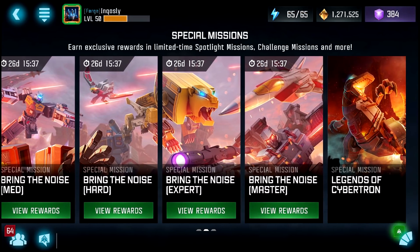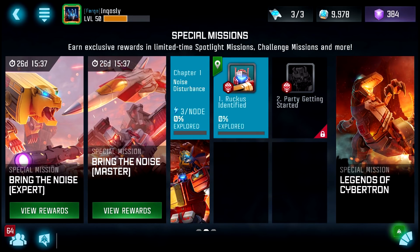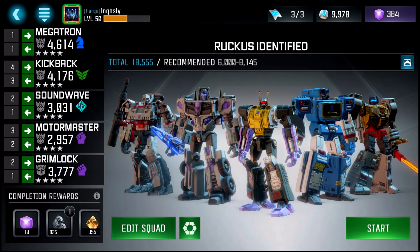Hey guys, we are going to be starting on the Master difficulty today, Chapter 1, Noise Disturbance. Ruckus Identified against Blaster will be the first fight, and I'm going to take this squad with me — not OG Prime, Windblade, or Ratchet. They're stuck in Alliance Mission right now, so this squad will have to do.